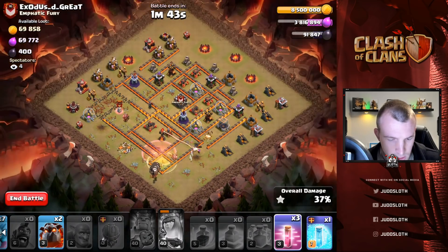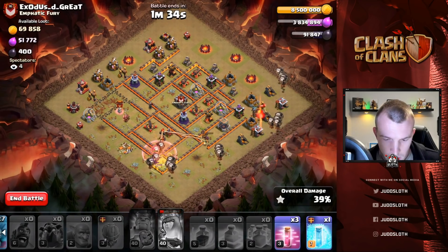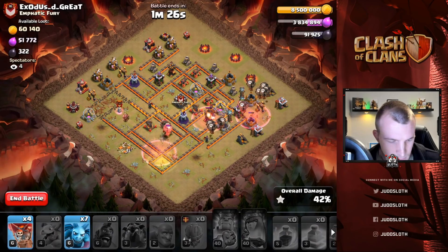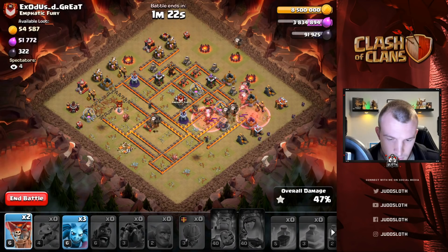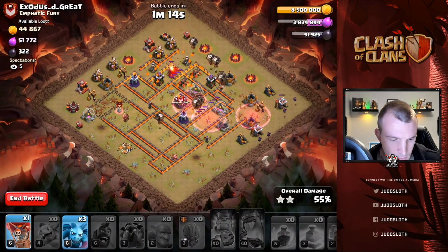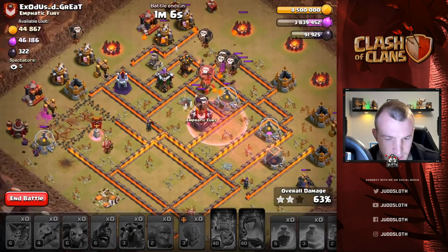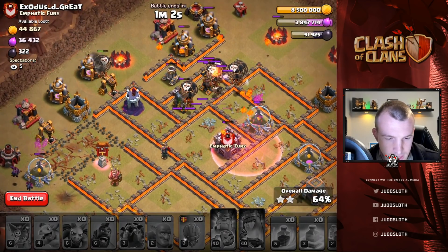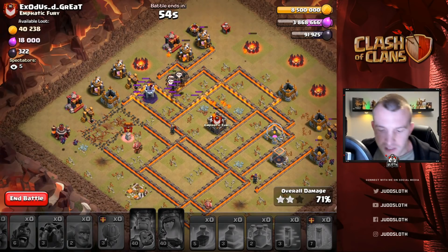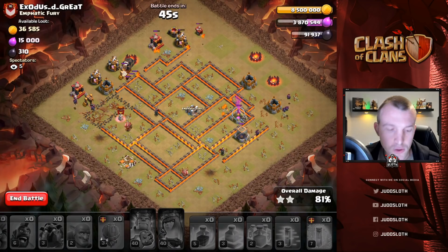That's not what we wanted — we're going to have to start recovering here. We need to make sure we get this back-end loon in perfect — in it comes, ready to distract for that wizard tower. It's doing a nice job so far, it might have been in a tad early, but we might hit fortunate here. We've got plenty of balloons around the base, minions and lava pups — that was an awful attack but I might just be okay here.